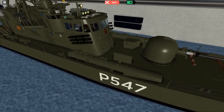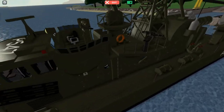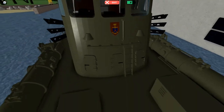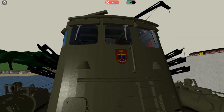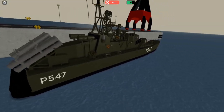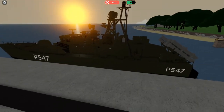Over here we have the torpedoes, and this ship overall looks very nice. Now let's go to the bridge — we have a little emblem here in the front. It has little windscreen wipers. I think this is the best looking ship in the game. It has a lot of lights on it, very cool navigation lights as well, and it's overall a very beautiful ship.